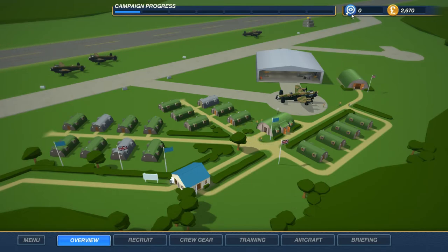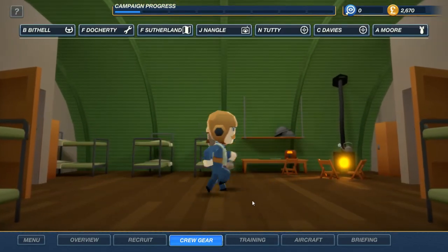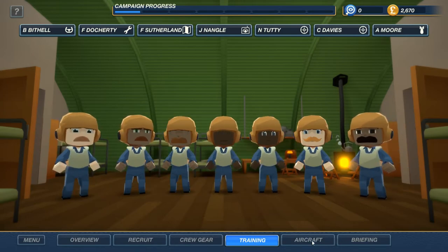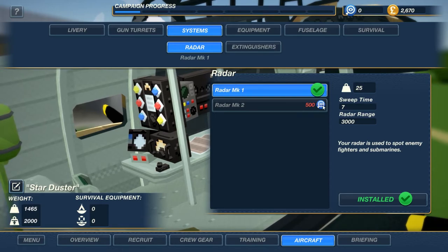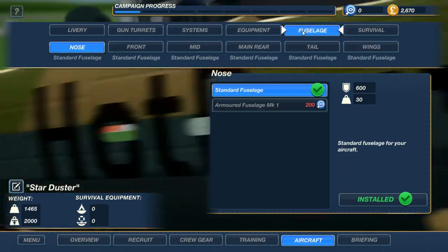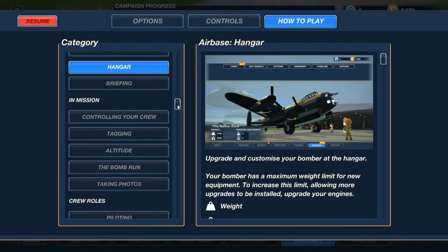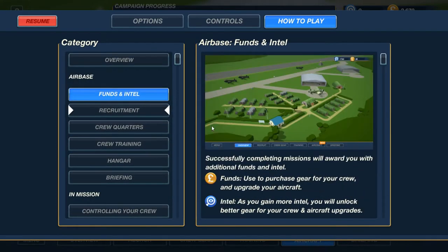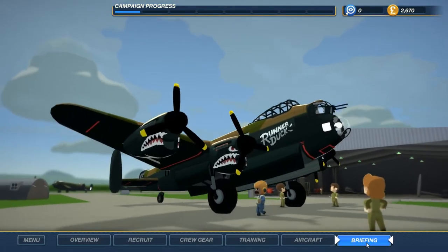I'm also wondering what this symbol here is — is it like an intrigue kind of thing? Maybe how many spies we have? Funds — oh, it's intel. As you gain more intel, you unlock better gear for your crew. Is there a way to increase how intel is earned, or is it just based on missions? I don't know. Something to look into, I guess. Let's take a look at our mission briefing screen.